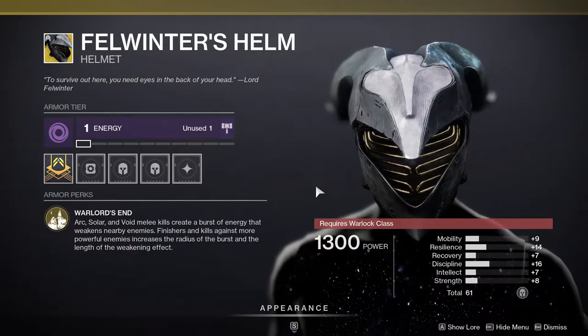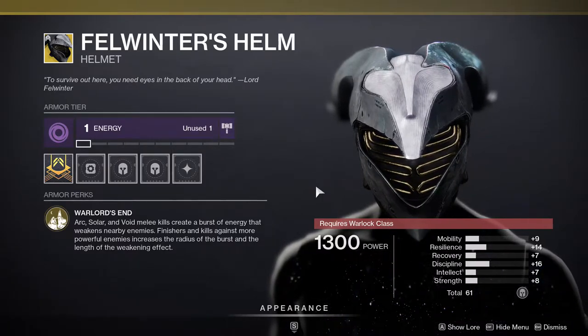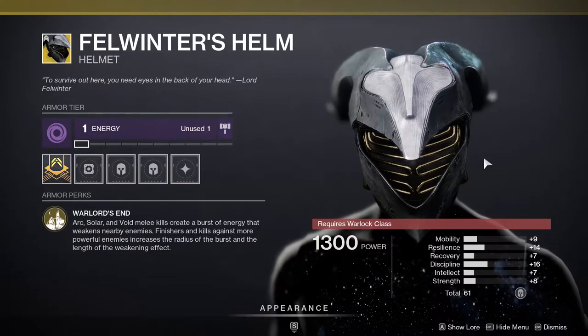Last but not least, Fellwinter's Helm: arc, solar, and void melee kills create a burst of energy that weakens nearby enemies. Finishes and kills against more powerful enemies increase the radius of the burst and the length of the weakening effect.